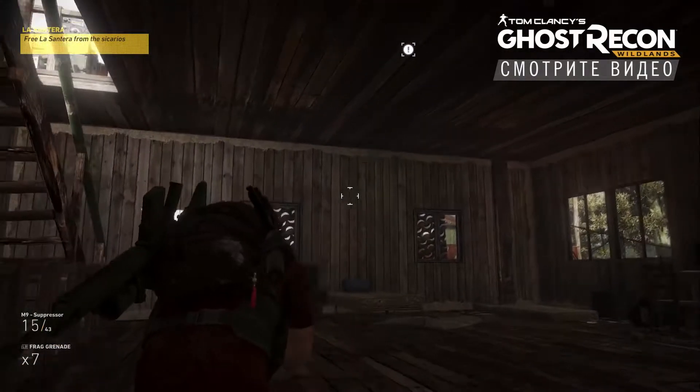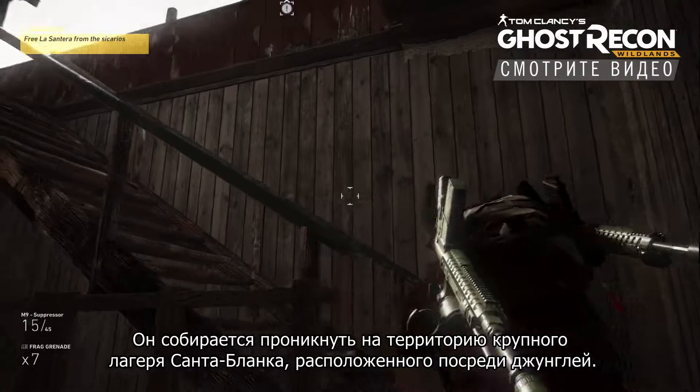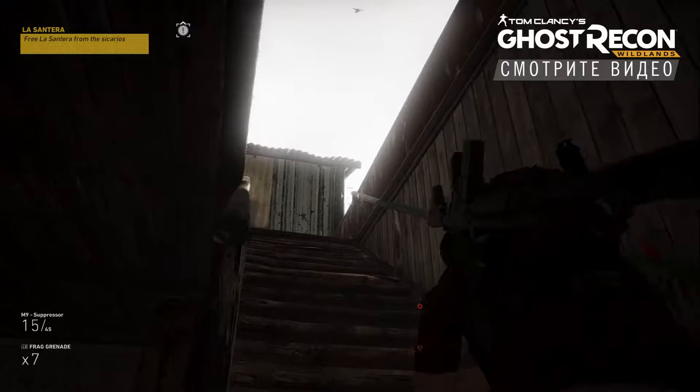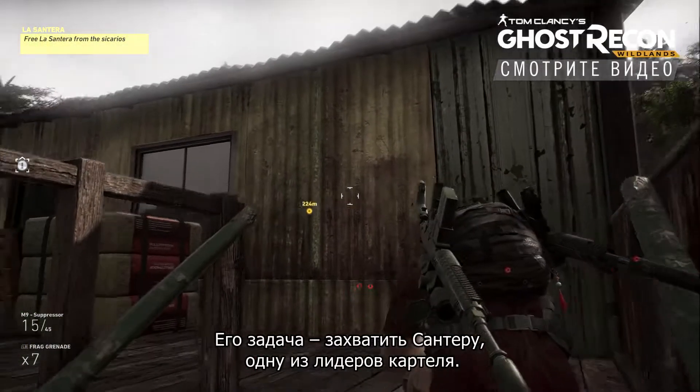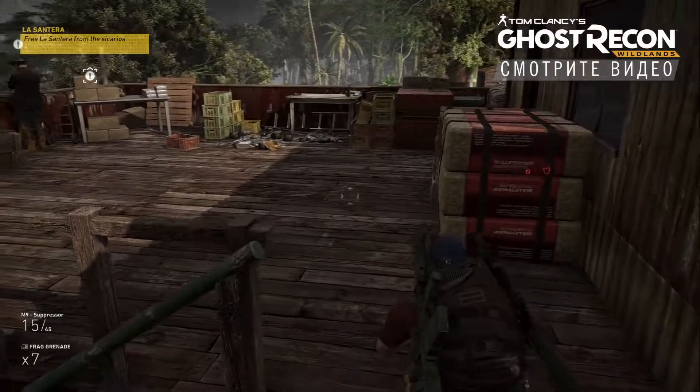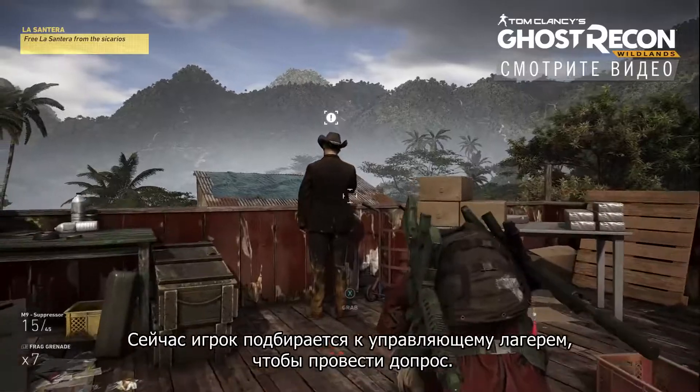At this point, a developer from the team has unlocked the final mission of Espiritu Santo. He is infiltrating a large Santa Blanca camp deep in the jungle. His objective is to extract a cartel VIP, La Santera. Right now, the player is sneaking up on the camp's cartel manager to interrogate him.